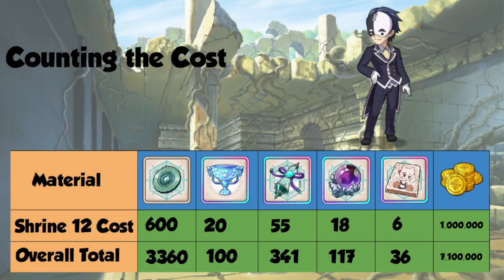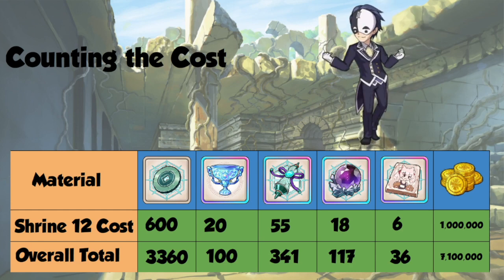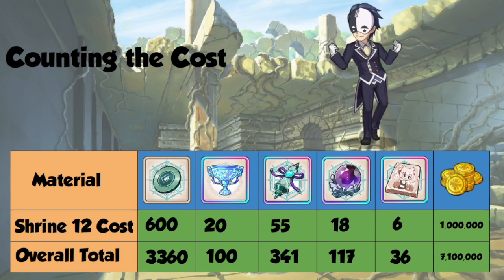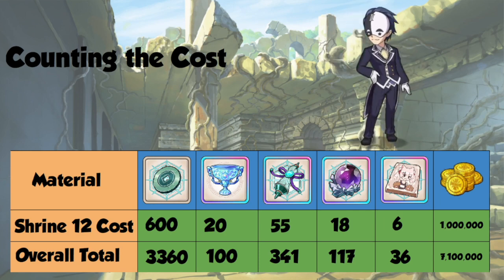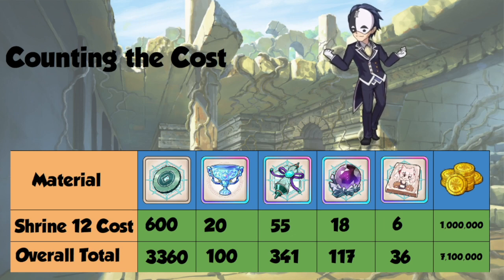The rather hefty cost for Shrine 12 is 600 Ancient Coins, 20 of the 4-star Goblets, 55 of the Trial of the Ancient Material, 18 Gems, and 6 Cat Tablets. That brings your total cost for maxing it out to be 3,360 Ancient Coins, 100 Chalices, 341 of the max trial material, 117 Gems, a whopping 36 Cat Tablets, and a total of over 7 million Eris.